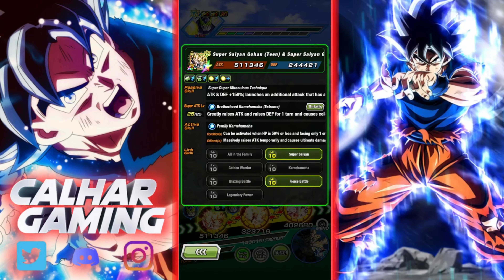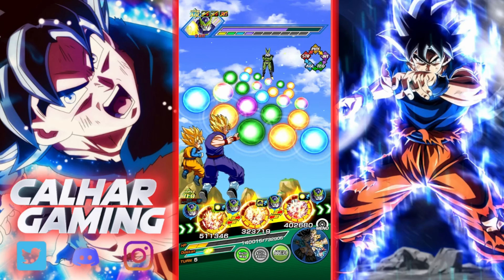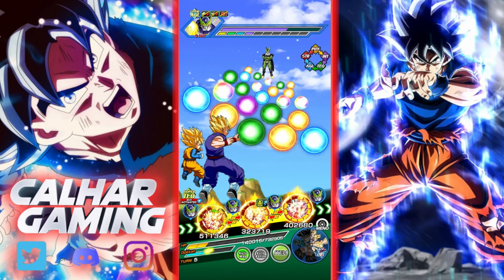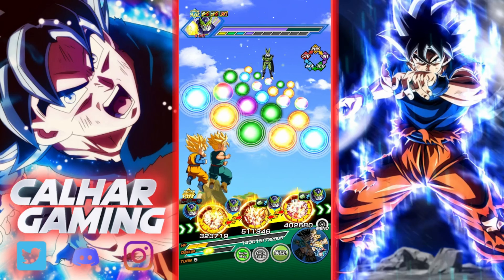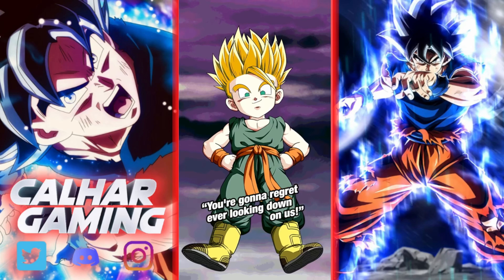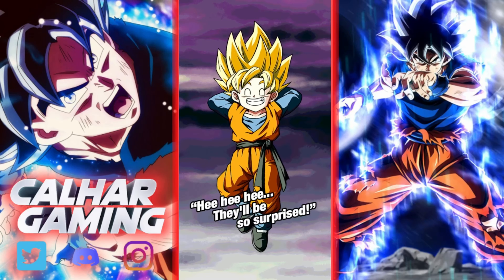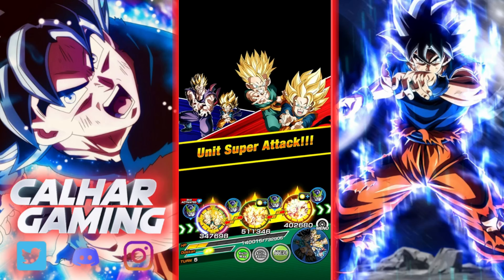I totally forgot to mention this unit — the Super Saiyan Gohan and Goten actually work really well here. They link up relatively okay and also work for the unit super attack, and they're probably the strongest option, so they're your best bet. They've been hit or dodged two or three times already, on 323k attack and 168k defense. Let's use the active ability — we'll have guaranteed dodges to build them up more.